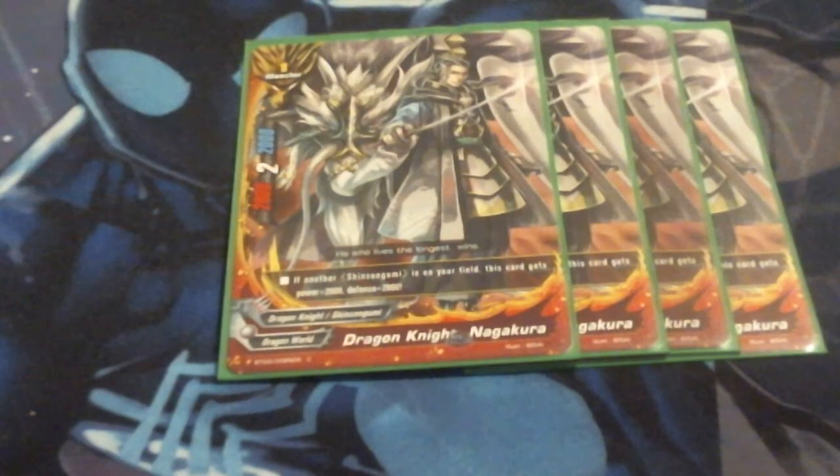Next up, we're running 4 of Nakakura. Nakakura is also a 2-2-2. If another Shinsugumi is on your field, it gets plus 2, plus 2 — meaning all my other Shinsugumi get plus 2, plus 2. So Kondo becomes a 4-4, Saito becomes a 7-3, Hijikata becomes a 4-4. Nakakura helps us get numbers, which we drastically and sorely need in this deck — he's a welcome addition.